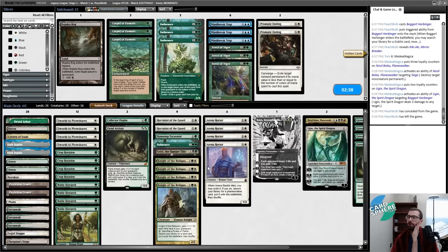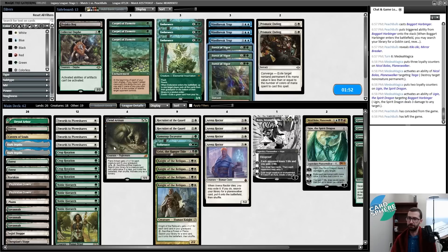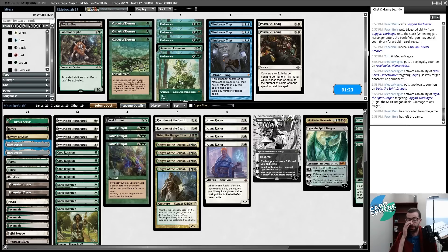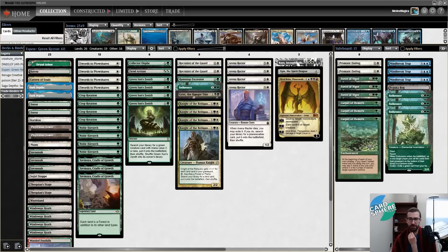Minimal sideboarding here. Collector Ouphe isn't great, so I'll replace that with a removal spell. Force of Vigor is narrow but tops what I'm potentially most scared of. I'll trim a Prismatic Ending and maybe play three Force of Vigors. Getting rid of Ramunap, maybe an Endurance — Endurance has niche tech of getting rid of a Squee in the graveyard. I'll confirm I don't have an Ancient Tomb in the list — I don't.